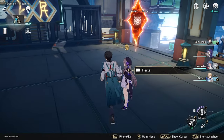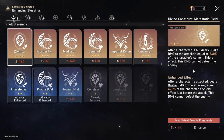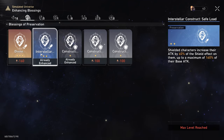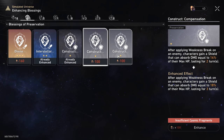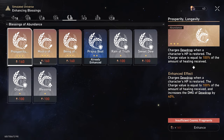We can't upgrade anything else. The actual blessings we are running — feel free to pause so you can see what blessings we picked up along the way. We're running a lot of Preservation on top of Abundance because, like I said, we're running Gepard on this team.